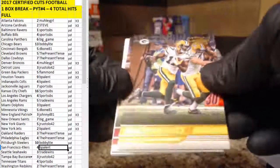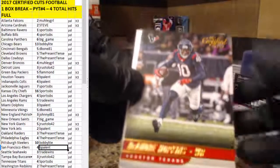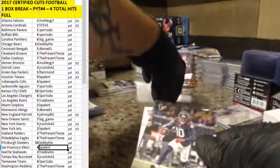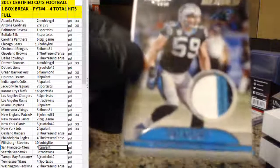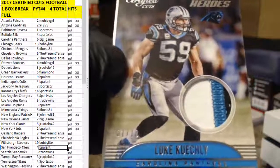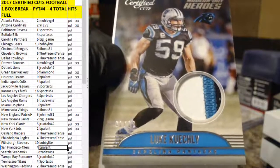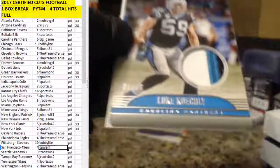Devontae Adams, DeAndre Hopkins — got another hit in here. Joe Flacco, and our hit — oh, that's nice, that's very nice. Panthers, Luke Kuechly, three color, one out of ten. Nice patch hit for the Panthers. Big game, nice hit, man.